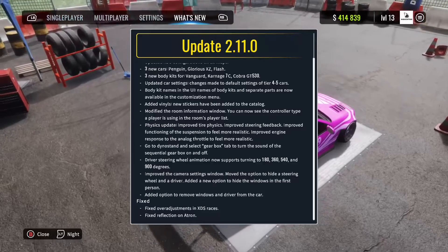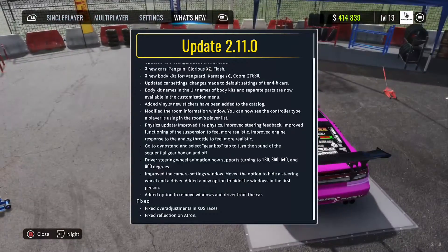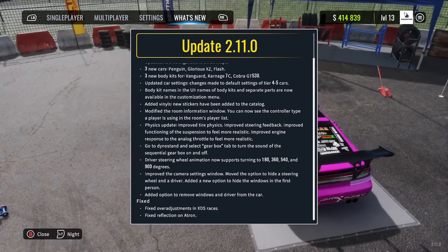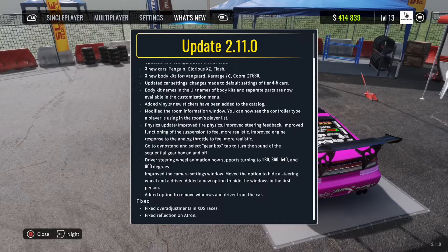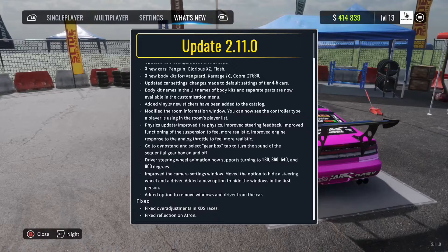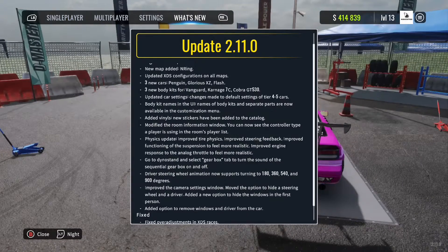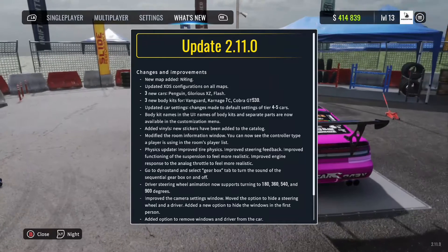There are now improved camera settings to the window — you can see the steering wheel and driver. They also fixed reflections on the Atron map, which I never really noticed because I never go on that map. They fixed over-adjustments and XDS braces, so I hope you guys find that useful.